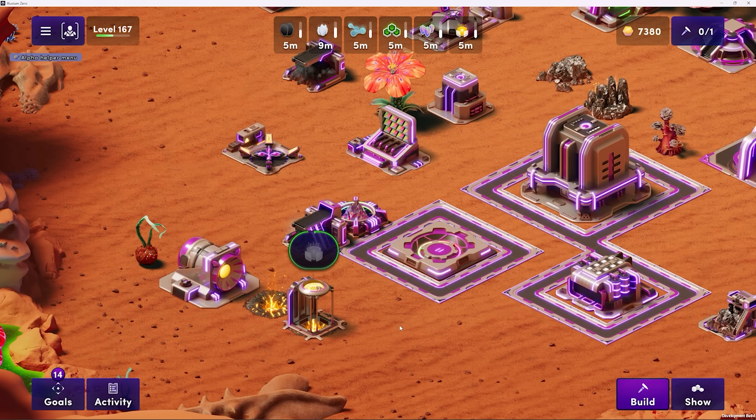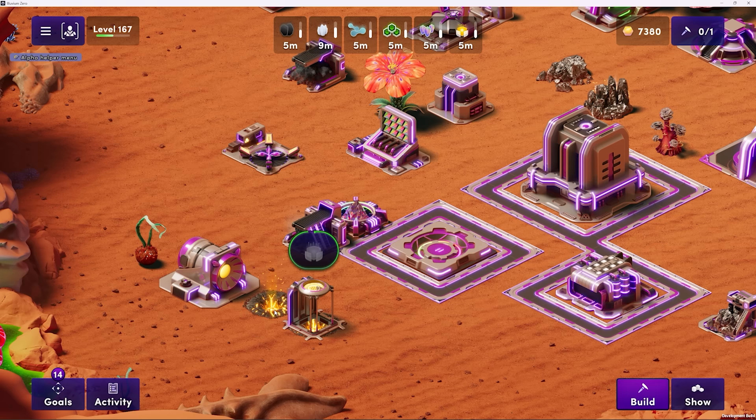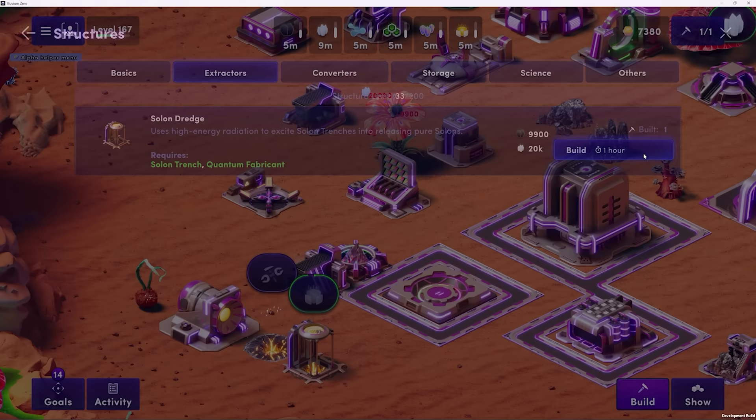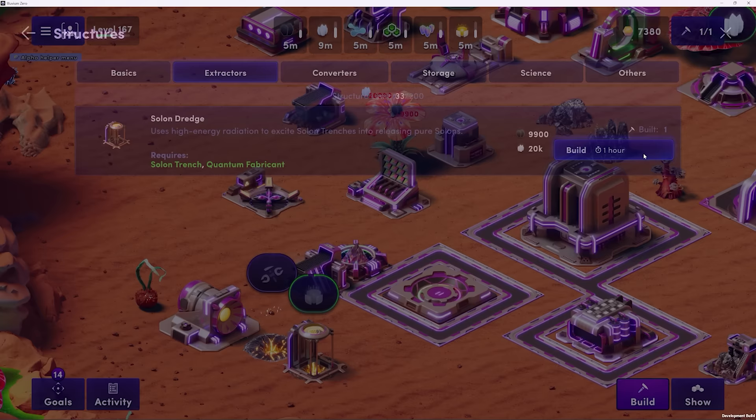This will clear the way for you to begin expanding your industrial complex here in Illuvium Zero. To build on a resource site on your land — and your land will have different resource sites than mine depending on its unique attributes — simply click on that resource site. In my case it's a Solon Trench, and then click Build. The appropriate extractor should pop up on the screen, and click Build if you have the resources and the requirements fulfilled, and construction will begin.